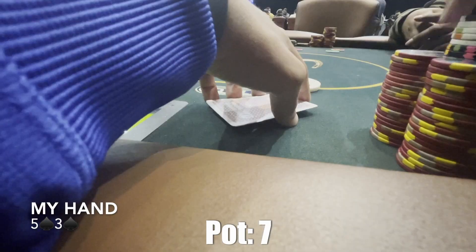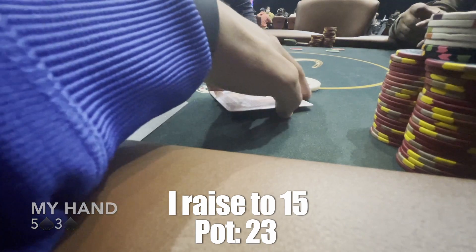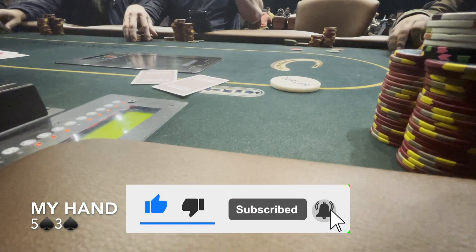The second hand I play, I'm on the button, everybody folds before me, I see 3-5 suited and I decide to raise to 15. As you can see, my range from the button — I usually play half the time from the button with 5-3 suited. But because it's my first hand, I like to build an image as someone who bets a lot, so I can take advantage of it when I really have a hand in the future. I raise to 15, everybody folds, and I take it down.